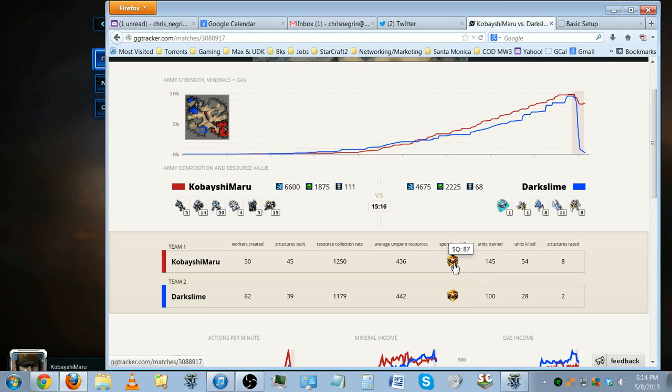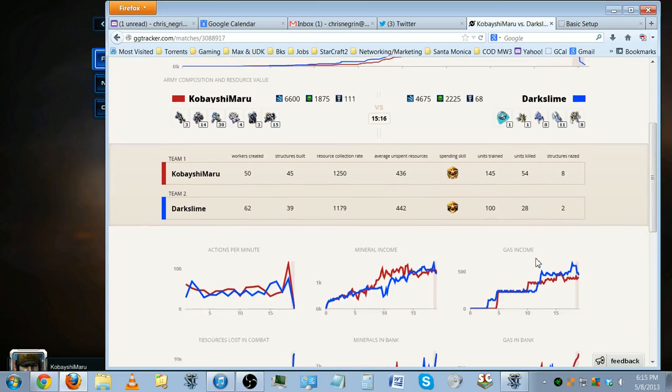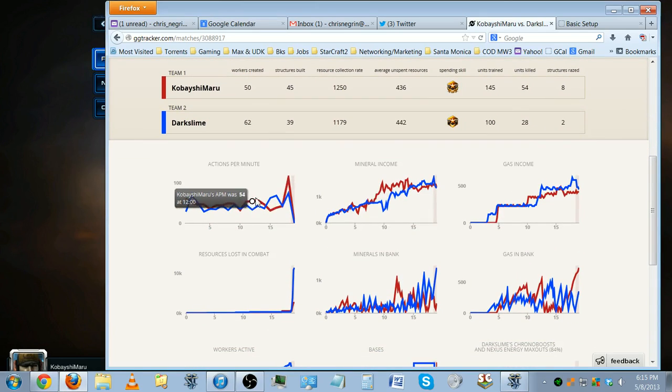This is suggesting we both spent at the grandmaster level — I don't know if that's true, but it just means we spent very, very well. I trained more units. Now we have actions per minute or APM — he's blue, I'm red — roughly about the same during the battle, I did a little extra. Mineral income: I'm ahead here with my mules and two bases, starting to lower a little against his third base.